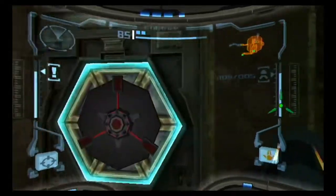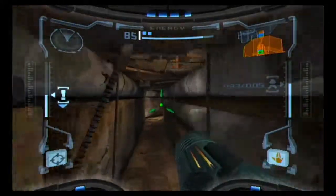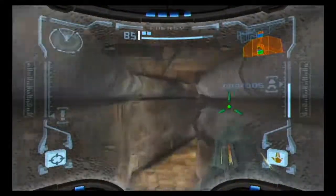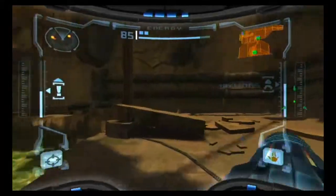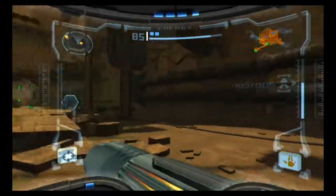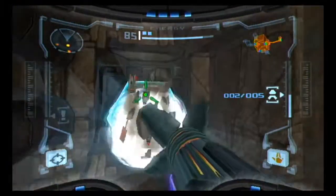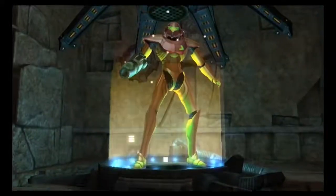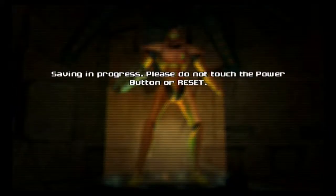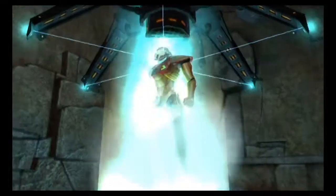These guys have a fair bit of knockback — they'll knock you off the platform if you don't have very good footing. Going through the door, we get these really cool visor effects — little details like that really add to the immersion. I think there's a save room back here if my memory serves correctly. I think we get a missile recharge too whenever we get a save station — no, we just get energy fully replenished.